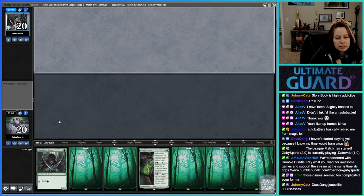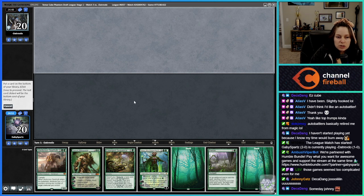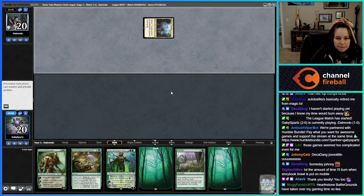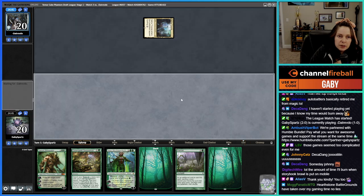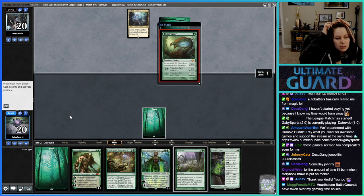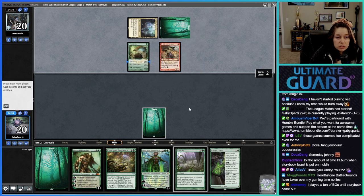This hand is too flooded. I'll keep this but I'm not enthused — I'll send back the Hulk. Now we're playing against — ooh, Orcish Lumberjack is kind of scary.